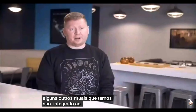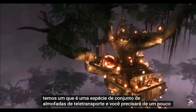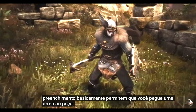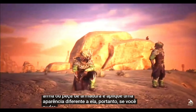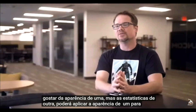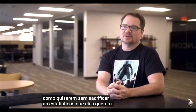A couple of other rituals are integrated into the fast travel system. We have a set of teleporter pads that require some blood and brimstone to fire up. Illusions allow you to take a weapon or piece of armor and apply a different look to it — if you like the look of one item but the stats of another, you can apply the look of one to the other, so players can look how they want without sacrificing the stats they want.